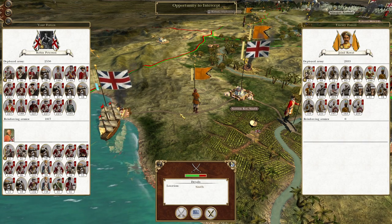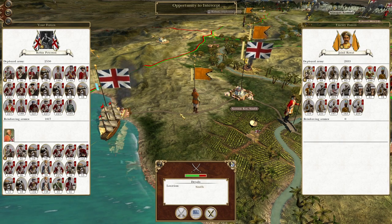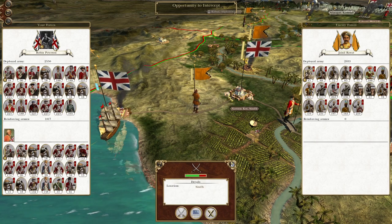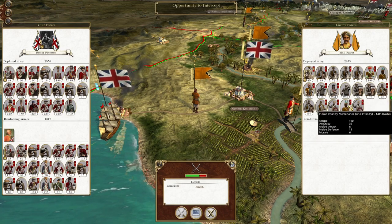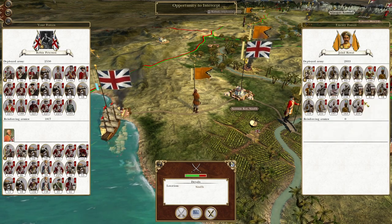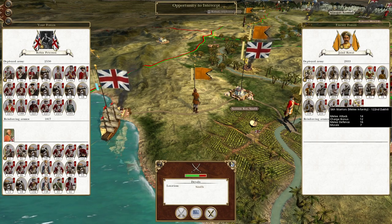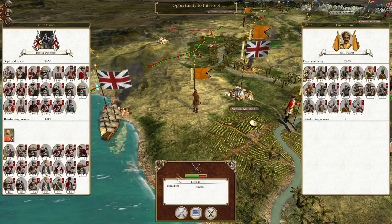What's up guys, this is the Brofman and I am back to bring you the next episode of my Empire Total War let's play as Great Britain. To bring you back to where we left off, a Mughal force has wandered just too close to the walls of Naroon, so we are going to intercept and destroy them. The force itself is pretty depleted - the bulk of their army is cavalry, so that won't be helping them, and they have no artillery, so this should be fairly quick.